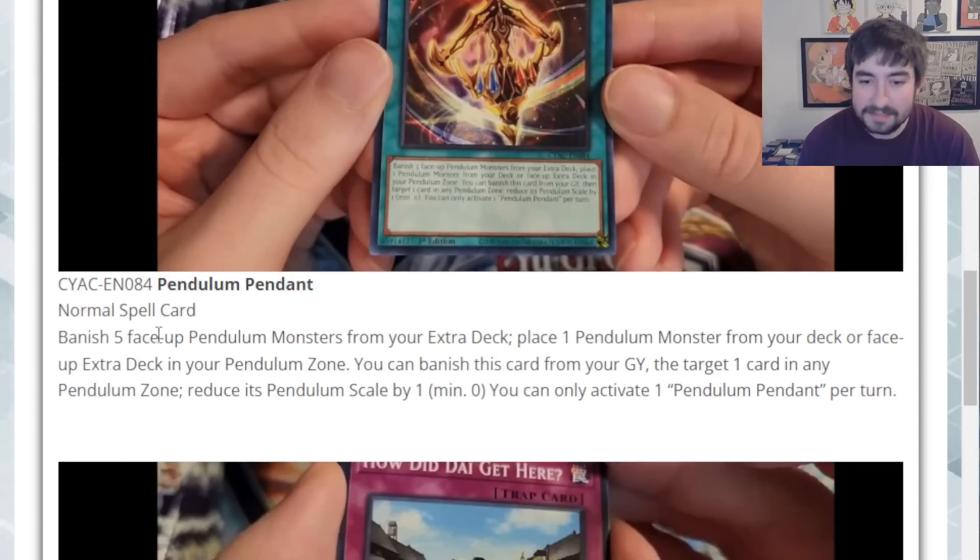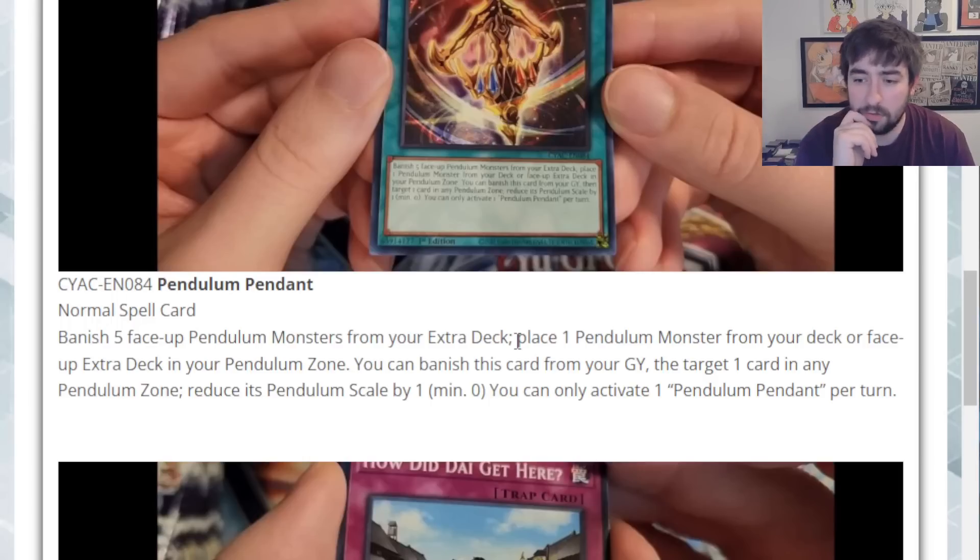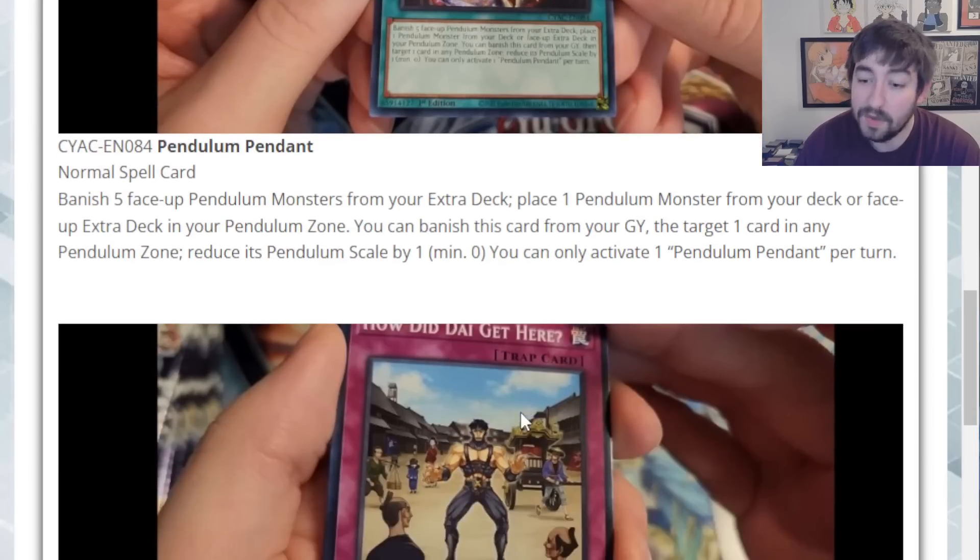Next up we have Pendulum Pendant — this is a normal spell card. Banish 5 face-up Pendulum monsters from your extra deck as cost to place one Pendulum monster from your deck or face-up extra deck into your Pendulum zone. You can also banish this card from your graveyard to target one card in any Pendulum zone and reduce its scale by one. This card is terrible — it takes so much setup. It needs five face-up Pendulum monsters in your extra deck to do anything, which is too much. Maybe there's a combo, but it's not inherently great on its own.